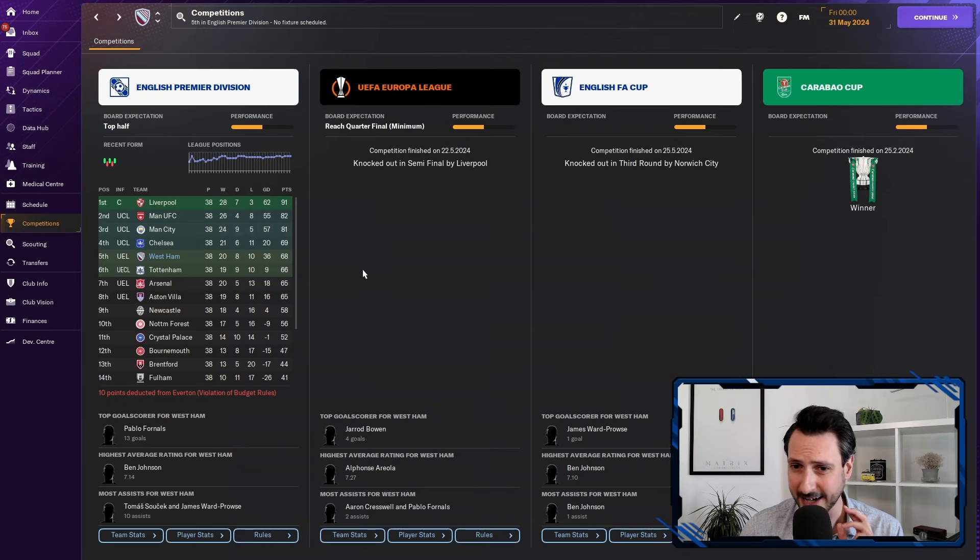We're actually looking at a season in which West Ham managed to finish fifth, being predicted to finish tenth in the Premier League. This is the first season with no transfers done. As you can see, they got knocked out in the FA Cup properly by Liverpool, which is okay I think, and they also won the Carabao Cup.